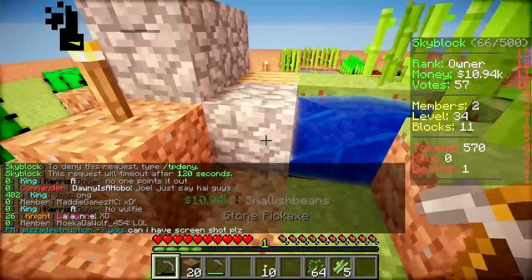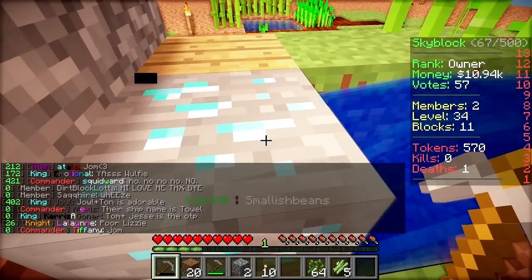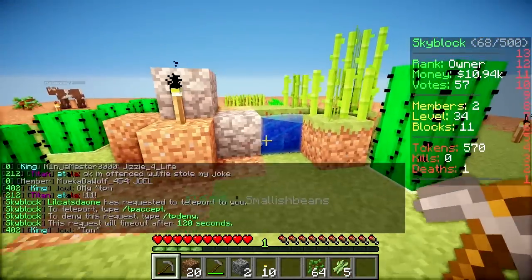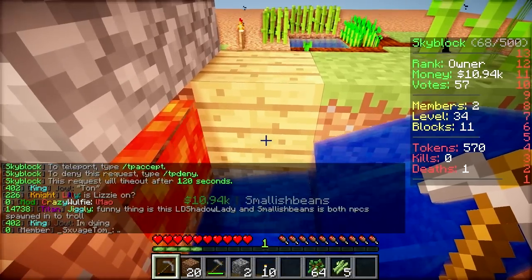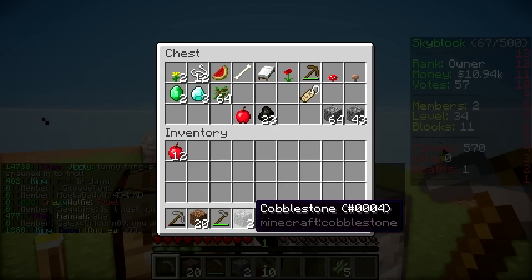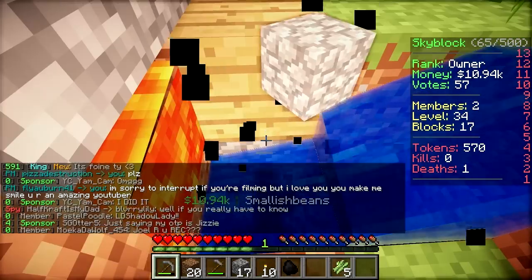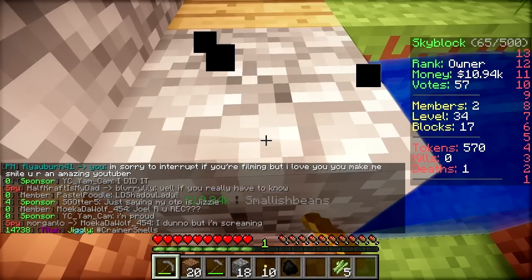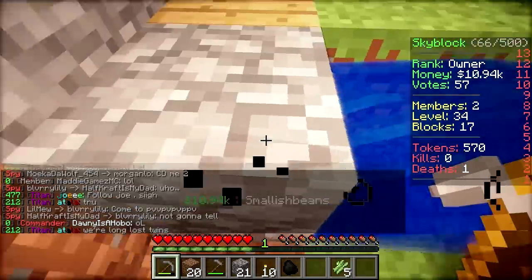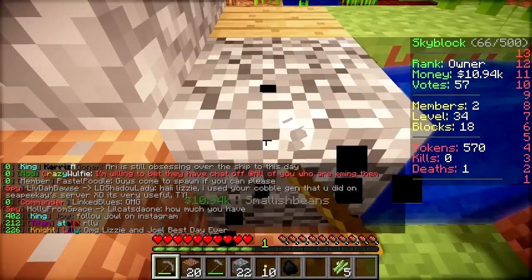I'll keep mining while you start on that. I need some wood to make chests. More diamond, Lizzie! You should probably put it in the chest to keep it safe because if you die you'll lose it. I've got one more block of iron - it might have just gone in the lava. It did go in the lava. Another block of iron - I think it went in the lava again.